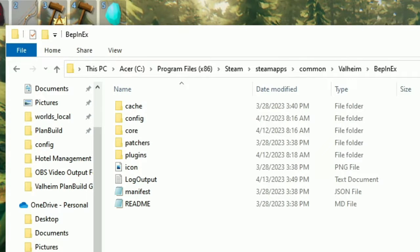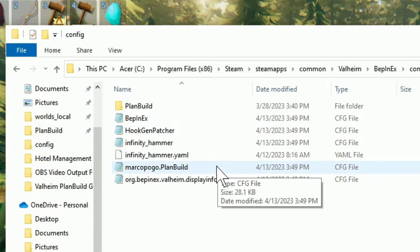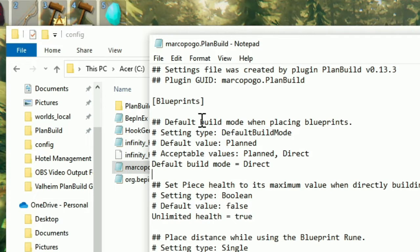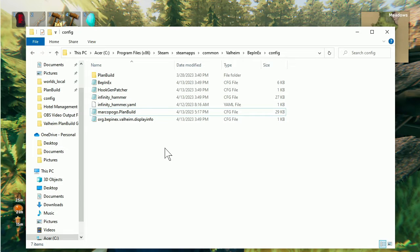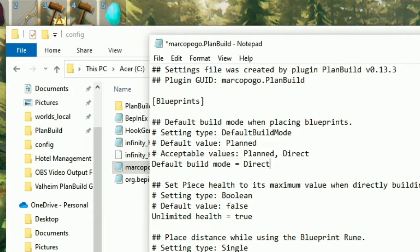You need to go into your files for BepInEx. In the main BepInEx folder you'll see the config, patchers, and plugin folders. Click on config, and from there ignore the PlanBuild folder — this is where your blueprints go. You're looking for the config file, which is the marcopogo.planbuild file. Open it in a text editor. The reason it's placing your blueprints as plans is because this setting is set to 'planned'. If you want it to place a blueprint exactly how it is, you need to change it to 'direct'. Remember that anytime you change a config file, you have to exit Valheim and then reload it to see the effects.